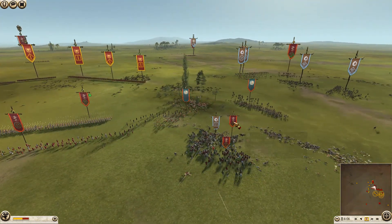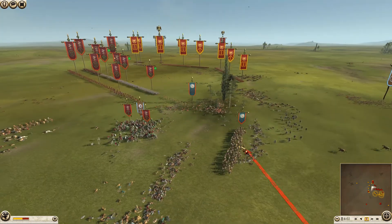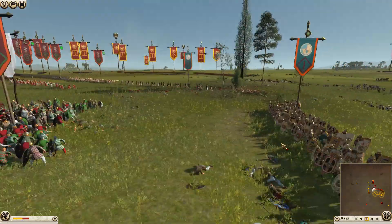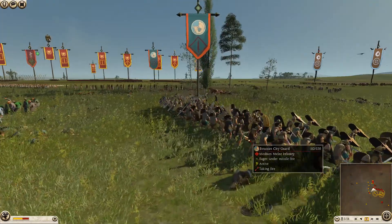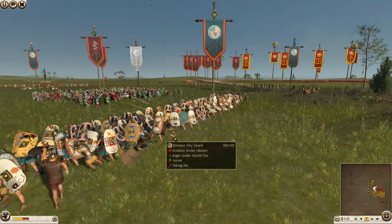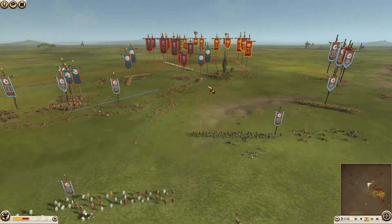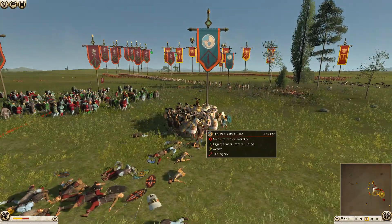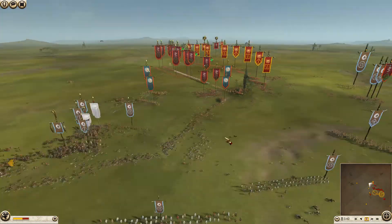Another unit of Etruscan archers is starting to break. We have a couple units of Pergamon's Galatian swords now taking on a unit of noble swords for Gete. Another unit of the city guard is making their way over — they look pretty cool, their shields are really cool. We have some Dacian bowmen getting some excellent flanking fire — rear fire — into this unit of city guard as it's trying to reform its lines.